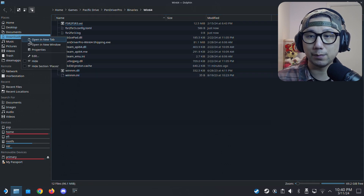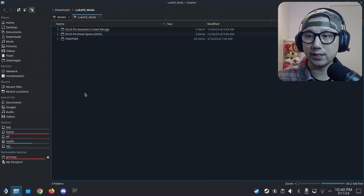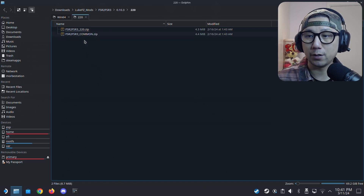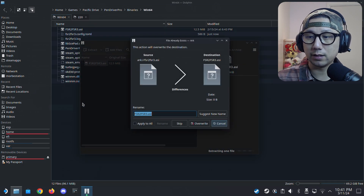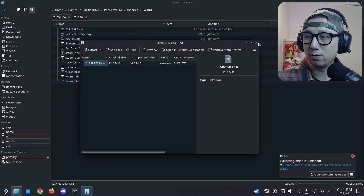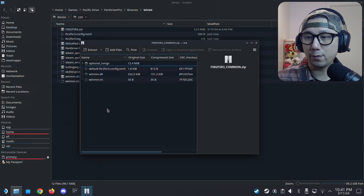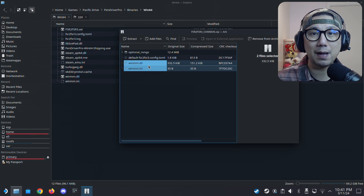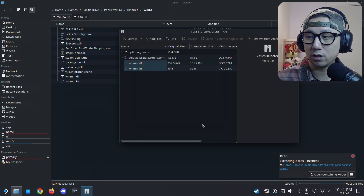I'm going to look at my mod files, which are in my Downloads directory — right here, Luke FC Mods. As of recording, the latest version of the mod is 0.10.3, and that's what I'm going to use. I'm going to open up 220.zip and extract it to the game folder. I'm also going to open common.zip. We only need two files from that zip: winmm.dll and winmm.ini. Extract both of those to the game folder.